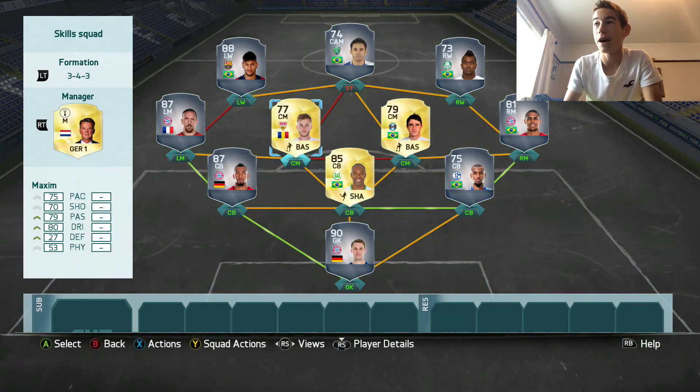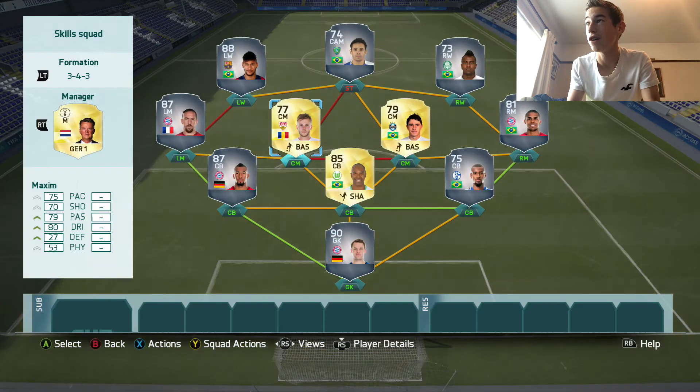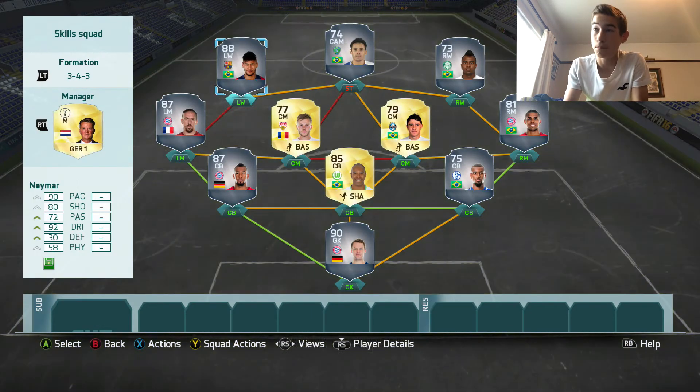Then we have Emiliano and Maxin to link with the defence, and Ribery. He has pretty good all-round stats, apart from his defending, and obviously 5 star skills. So that's three 5 star skillers all next to each other. Then — I don't need to say he's a skiller, just take a look: 91 dribbling, 87 pace, 77 short passing, 84 passing, and obviously 5 star skills. In FIFA 15 I used Ribery quite a lot and he had to be the best dribbler I used in the whole game. He was so hard for the opposition to tackle.